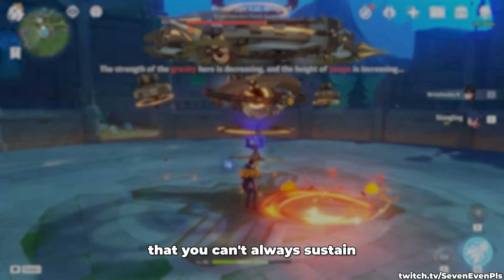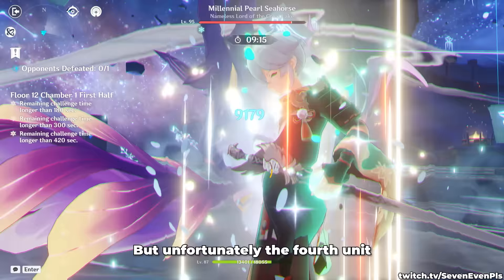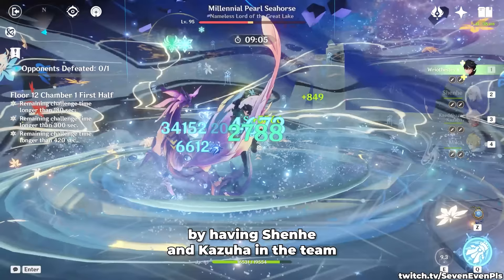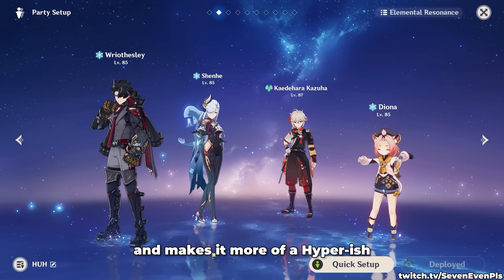Mono Cryo is another team where Shenhe and Kazuha excel and they basically buff themselves and Reisly, but unfortunately the fourth unit is usually stuck being a healer — filling the Mono Cryo team it would basically be Mika, Diona, or Qiqi. All of these would not gain much from having Shenhe and Kazuha in the team. C1 users can enjoy using Layla, which especially at C4 would do great in this team, or honestly many other supports. Breaking the team's identity with Bennett, Kokomi, or anyone is also totally fine and makes it more of a hyper-style composition or a Melt team, depending on which unit you choose.